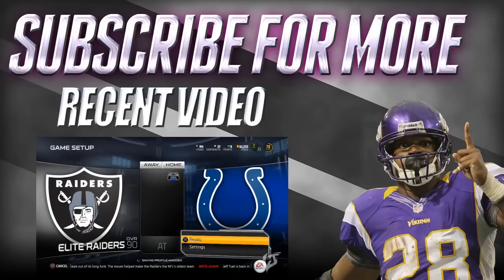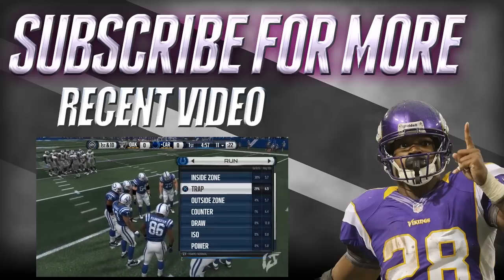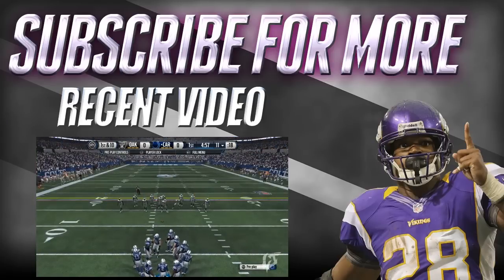What's up guys, Josh here, and this is going to be a video helping you beat any solo challenge, giving you the best plays to run against the CPU. The first play is going to be a trap — an 0-1 trap. I recommend having the Philadelphia Eagles playbook for the game.